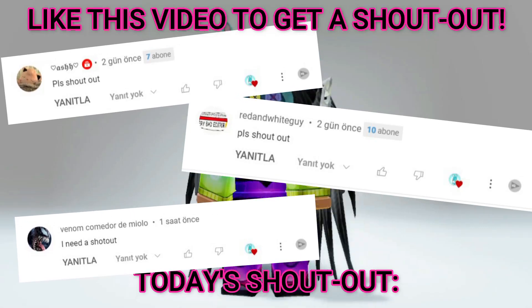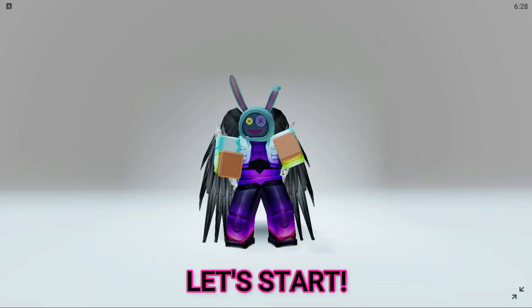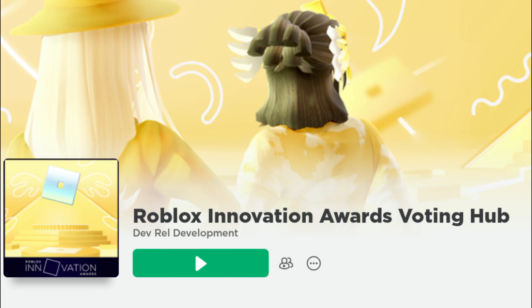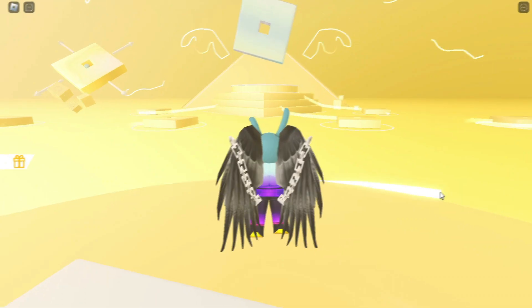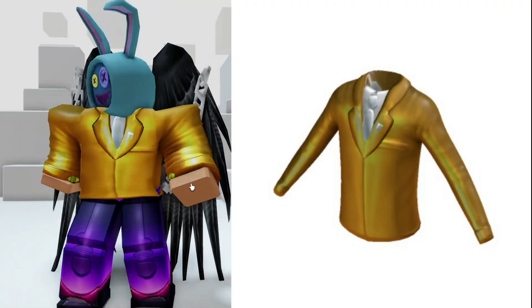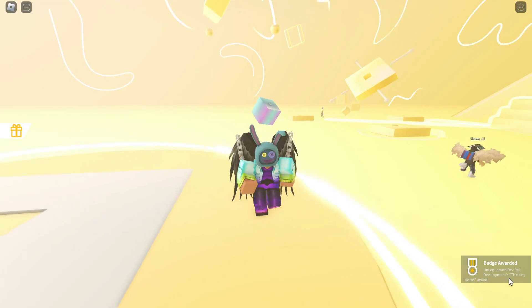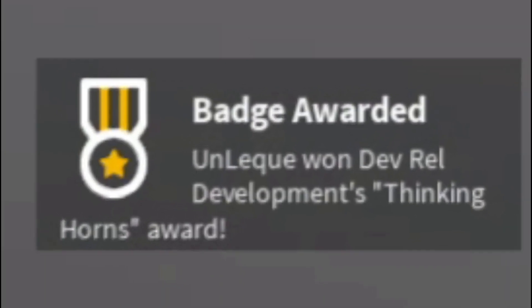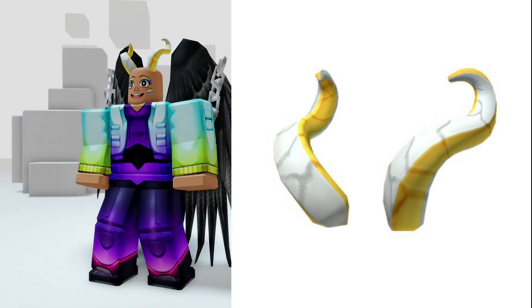To start, search 'Roblox Innovation Awards' and enter the game. Just log into the game for the first time to get the first free item — a cool gold jacket. If you enter the game for the second time, you'll get a badge indicating you've won the second free item: the golden horns. Pretty easy to earn.